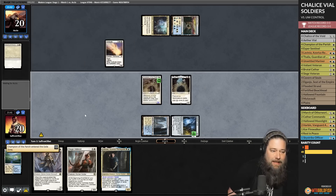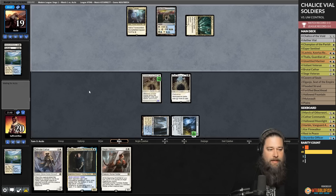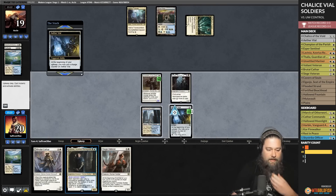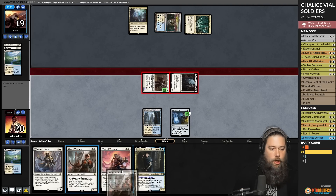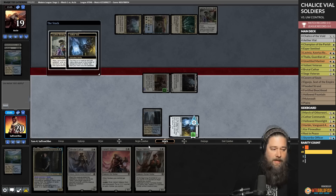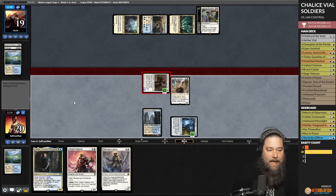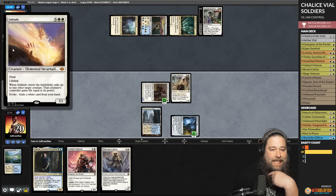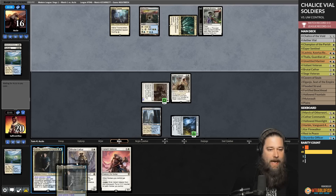Opponent casts Solitude pitching Solitude — always a free spell to ruin our day. We untap, play land, Vial in Thalia to get that tax going. We're on one land and leaning super hard on this Vial. Opponent casts Teferi, Raffine's Tower tapped — they just pitched a Solitude to a Solitude. They have a lot of answers. Leyline Binding goes after the Thalia. We put Siege Veteran into play — maybe should have done it pre-combat to get an extra counter. Blue-white control's removal in Modern is kind of absurd: March, Otherworldly Light, Solitude, Leyline Binding.